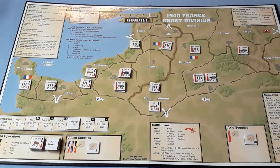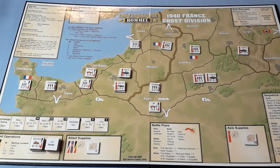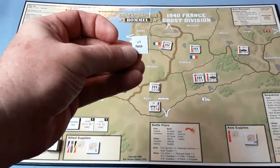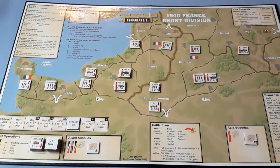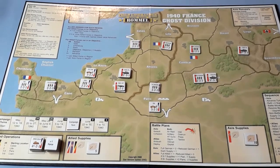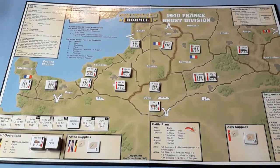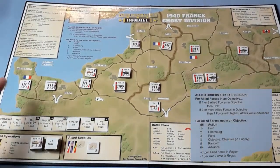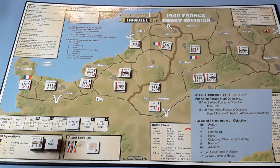Over to the Allies. Refit — they're all okay. Allied operation check — there's only two left. It is one force — that goes in the pot. It's going to go bonkers next turn — I think that might be our downfall. Let's get that force out — it is the 4th Royal Tank Regiment. Allied orders up here. They don't have any in objectives, so they're holding there — two or less there. Let's see what they're going to do.